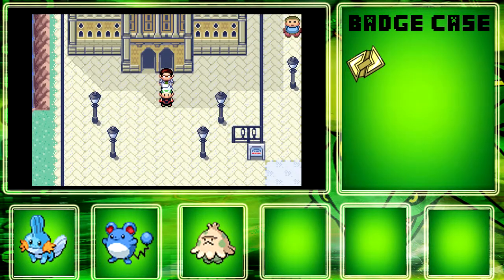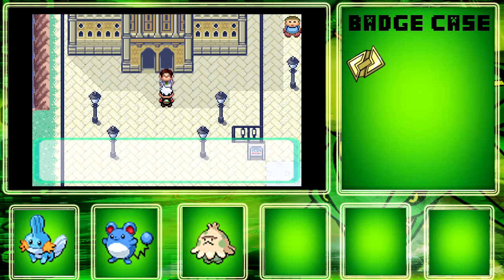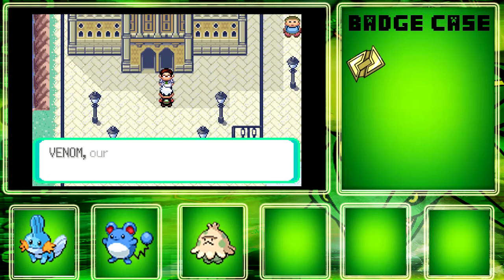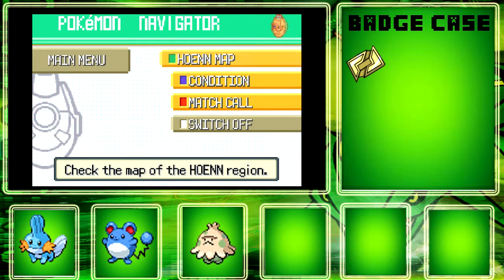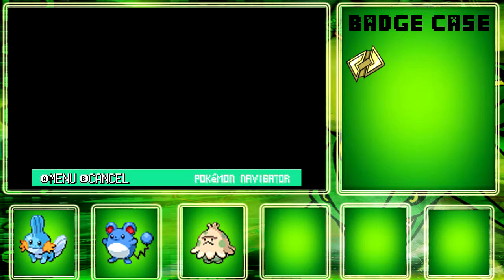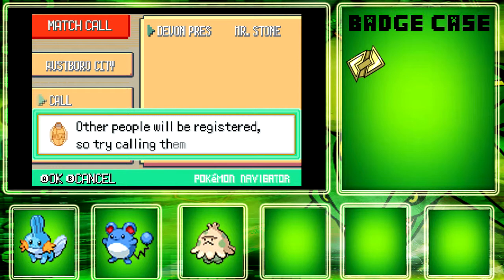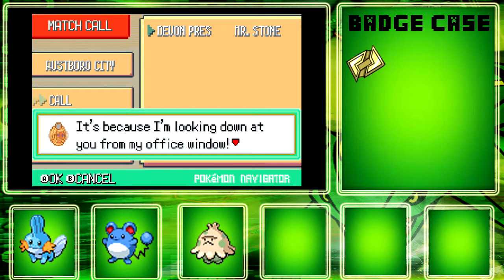Let's leave this building. He's going to be like 'Oh, so you didn't register President Stone — or Mr. Stone.' Look up at the top window and you'll see Mr. Stone. He's going to want to use the PokeNav — he'll call me, so it must be working properly. Other people will be registered, so try calling them up too.